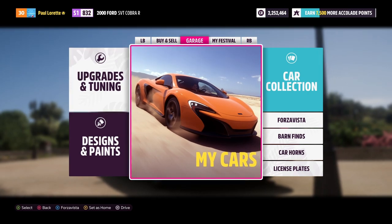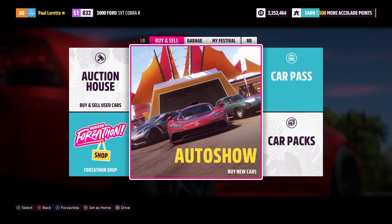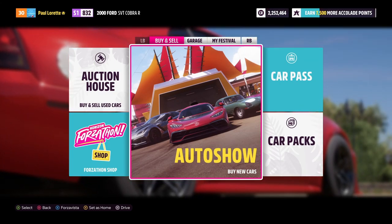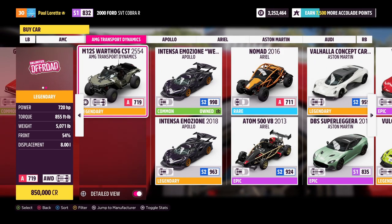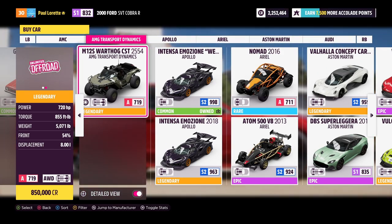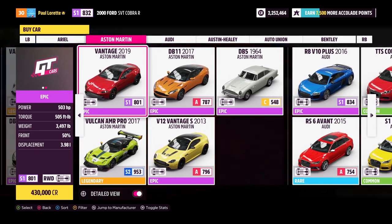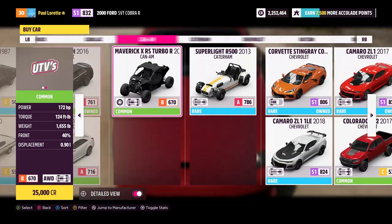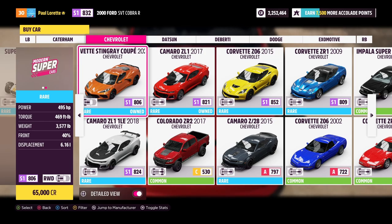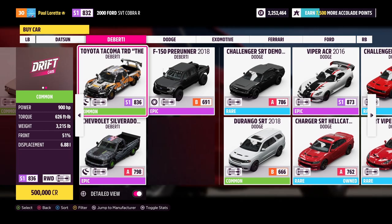A lot of these barns are in the middle of nowhere and most are actually off-road, so today I figured it's time to buy an off-road vehicle. We're gonna look in the auto show and see if we can find any cool off-road vehicles. There is the Warthog from Halo right here, which would be pretty cool, but I have something in mind — not 100% sure yet, but we'll look regardless.